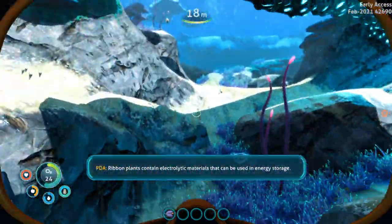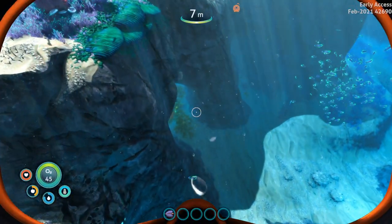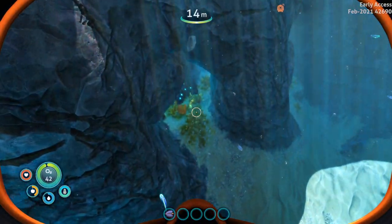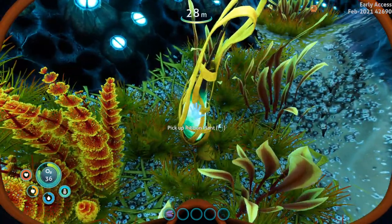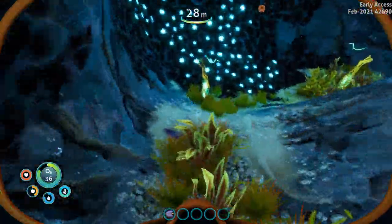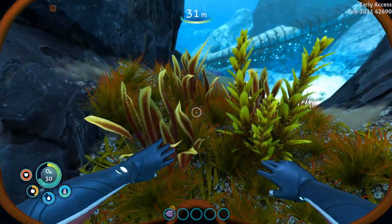Ribbon plant can be used in energy storage. Basically, wherever you find these ditch-like cave areas — or rather these little ditches and areas like that — this is where you guys can find yourself some ribbon plants, as you guys just saw. So that is it for the tutorial.